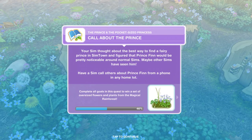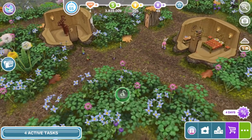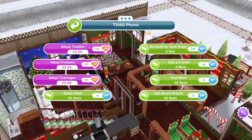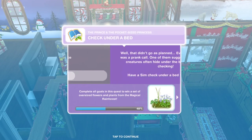Your Sim thought about the best way to find a Fairy Prince in Simtown and figured that Prince Finn would be pretty noticeable around normal Sims — maybe other Sims have seen him. Have a Sim call others about Prince Finn from a phone in any home lot. We are at the Magical Rainforest so we need to head home, then click on a phone and talk about the Prince for 48 seconds. We have called about the Prince.